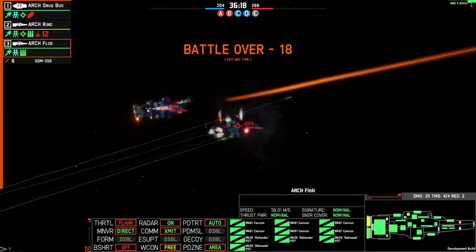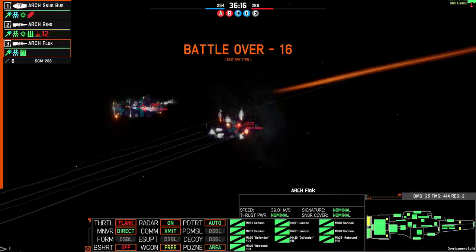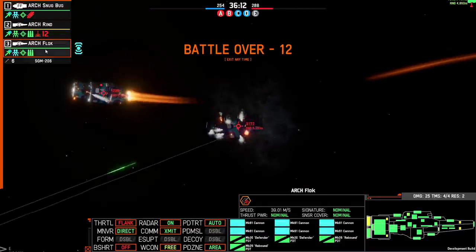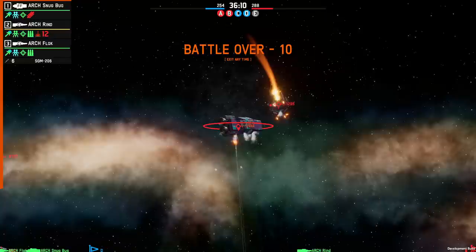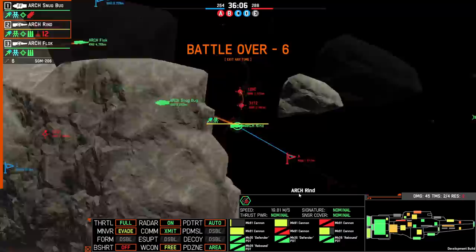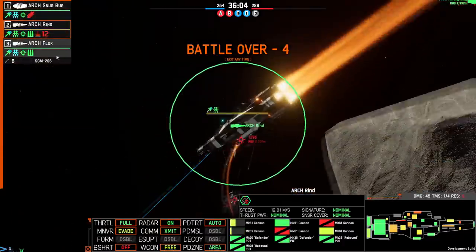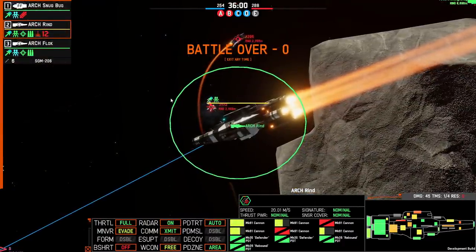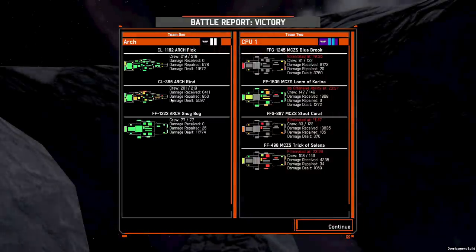That pretty much killed that one, which leaves them with just one ship — meaning that I am le victor in all due likelihood. Light cruisers, ladies and gentlemen — they are honestly probably the single best ships currently available as they are exceptionally fine brawlers.